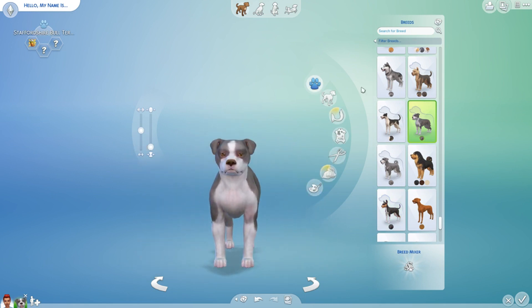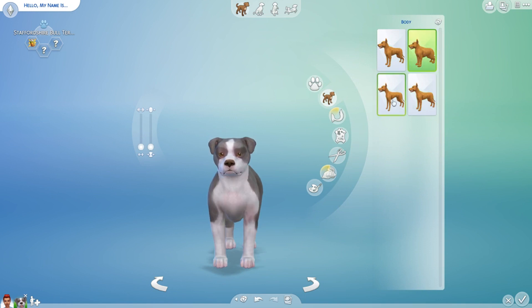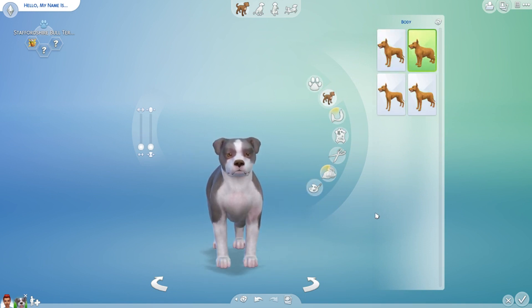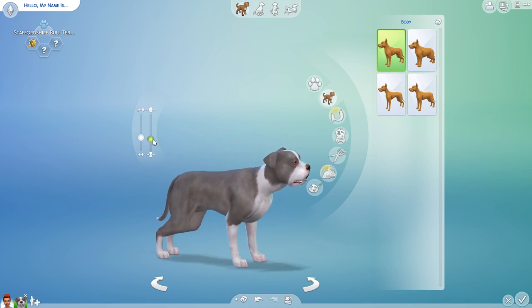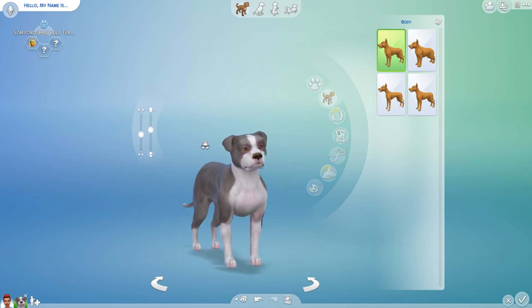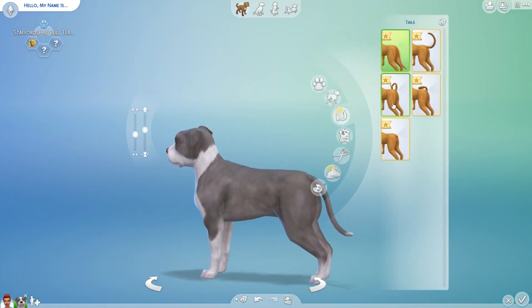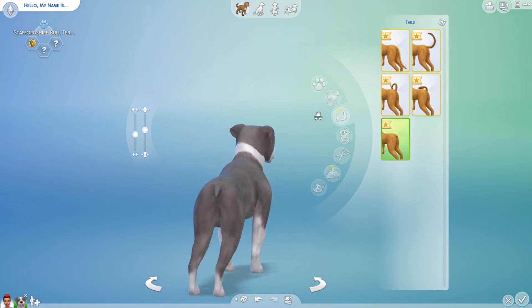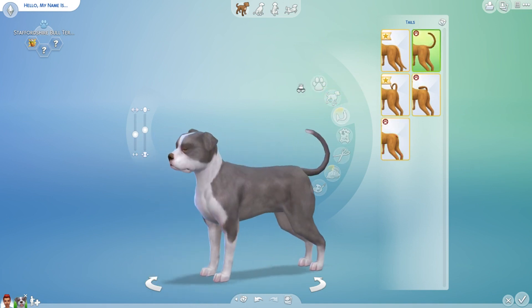We're gonna make a little Staffordshire Bull Terrier. Triggy is kind of on the chubby side, so I'm gonna make him a little bit bigger — a little thick. Oh look at that, you can give so much detail! Triggy doesn't really have that much of a defined jaw. He has a long tail but it's kind of like that.